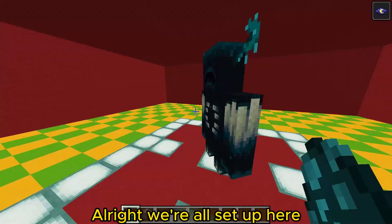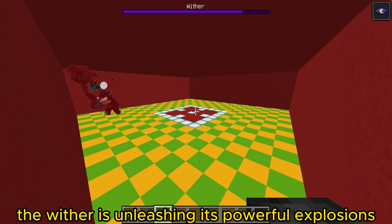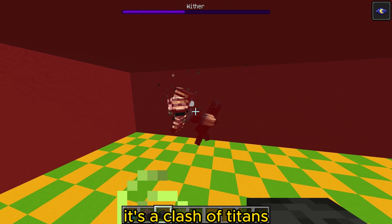Our goal? To find out how many withers it takes to defeat this mighty guardian. Alright, we're all set up here. We've got our warden in the middle, looking quite intimidating, and we'll be spawning our first wither. Let the battle begin. Look at them go — the wither is unleashing its powerful explosions while the warden retaliates with its bone-crushing attacks. It's a clash of titans.